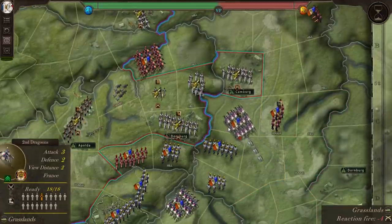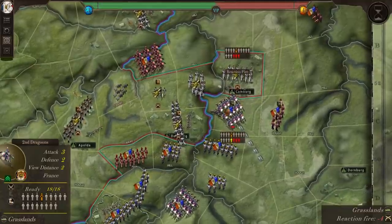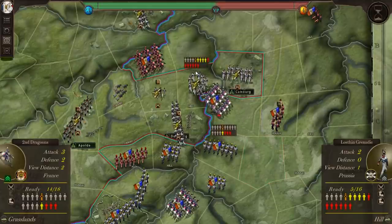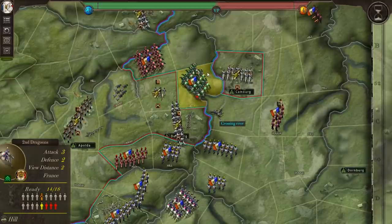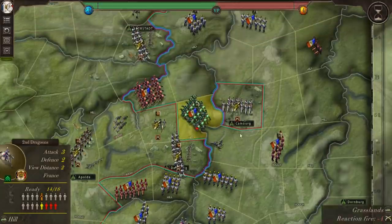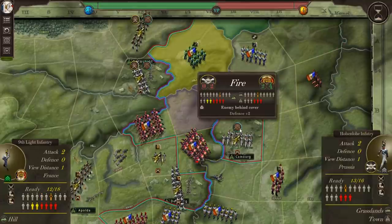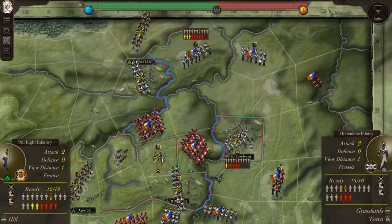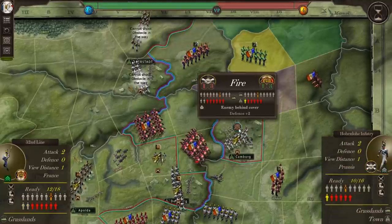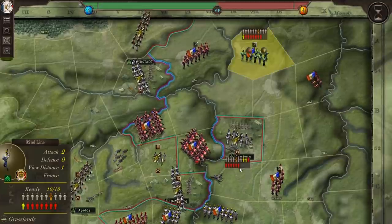Taking reaction fire by advancing here — both these guys are entrenched in town so we took some pretty heavy casualties. We drove these guys back with a cavalry charge. They're in square but badly mauled. We defeated them — destroyed them. Now we can move our cavalry in behind, which causes the guys in Kamburg to be cut off, although they can still shoot pretty well at us. Their hex is cut off — hopefully we take that hex next turn.